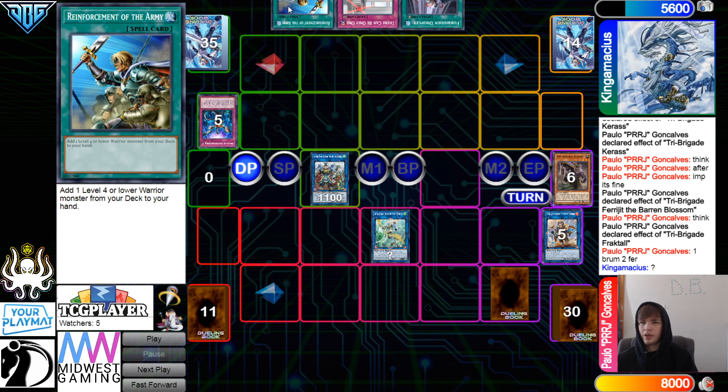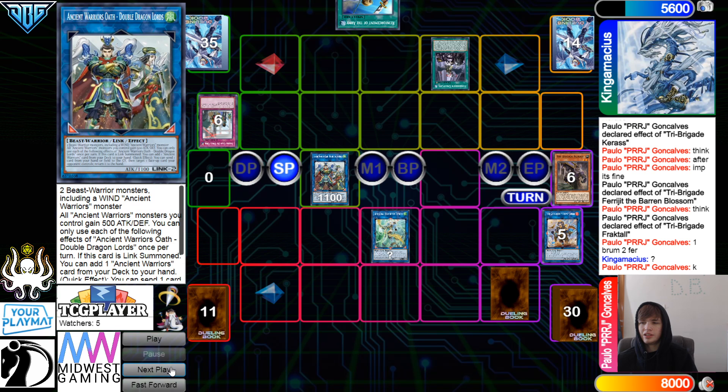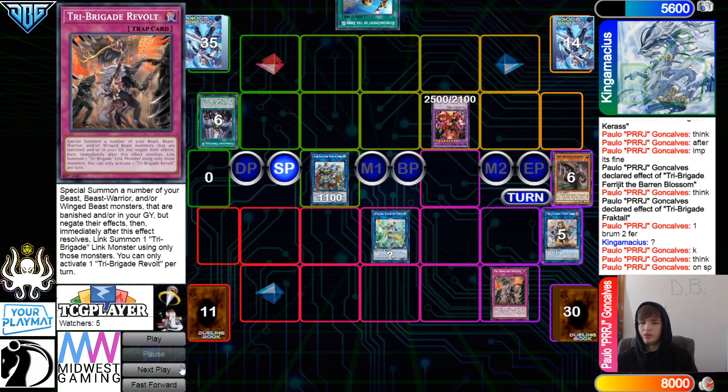Set, pass, draw Rhoda. It's definitely Striker. Droplet to try to negate Double Dragonlord there. Standby phase, Enforcer comes out. On standby phase they're going to activate Revolt. Revolt summon out from the Graveyard.